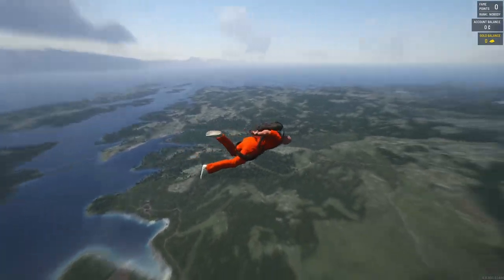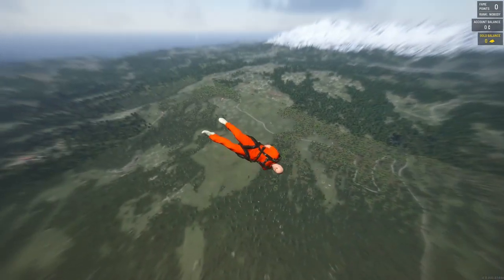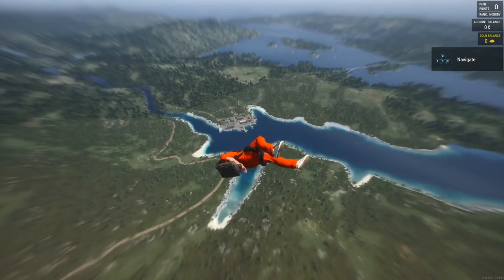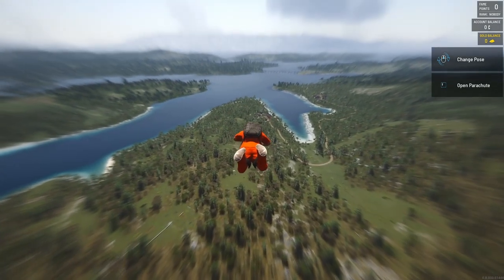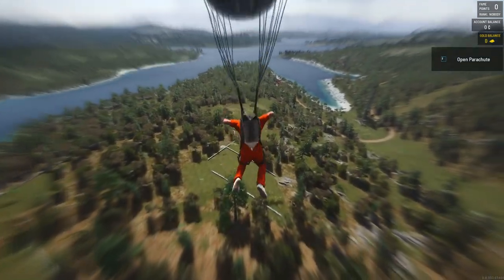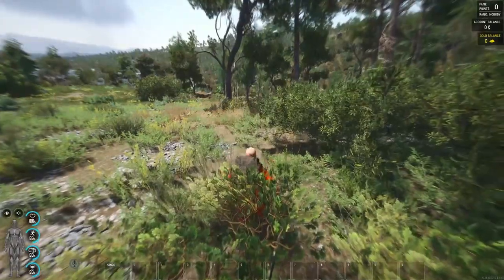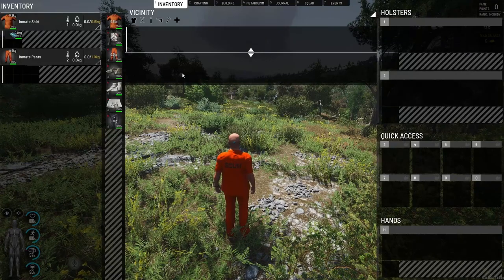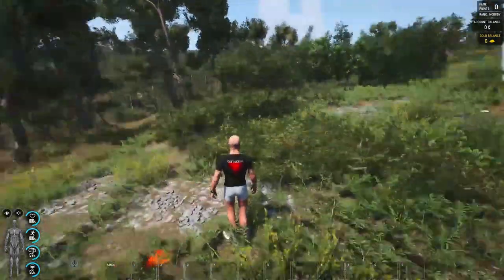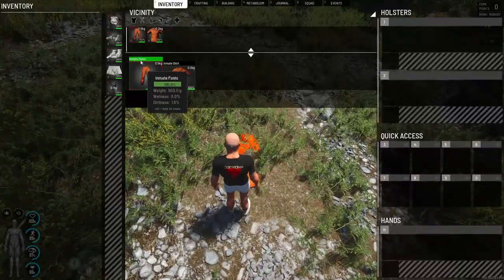So we're on SCUM island now. First thing — don't panic, your hands will untie themselves in a second. Have a quick look around to see what you can see. When you land, make sure there are no puppets nearby. In a solo game the orange jumpsuit doesn't matter too much since there are no other players, but in multiplayer people advise getting rid of it straight away because you stand out like a sore thumb.